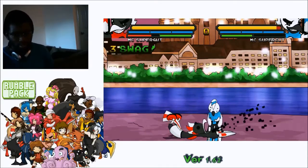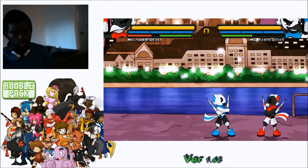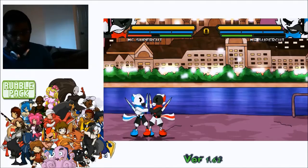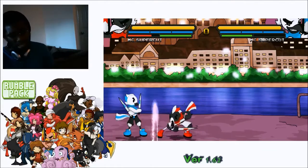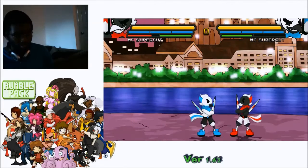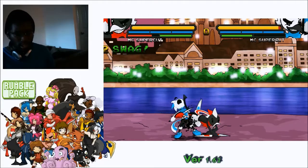The mix-ups have to be timed on wake-up, which is tricky, but they give him another knockdown allowing more mix-up opportunities. He has a really good knockdown game and it's hard for opponents to escape, especially if they're not using a specific style to counter it. Hex is one of the styles that can get out of those knockdowns fairly easily, though it comes at a cost.